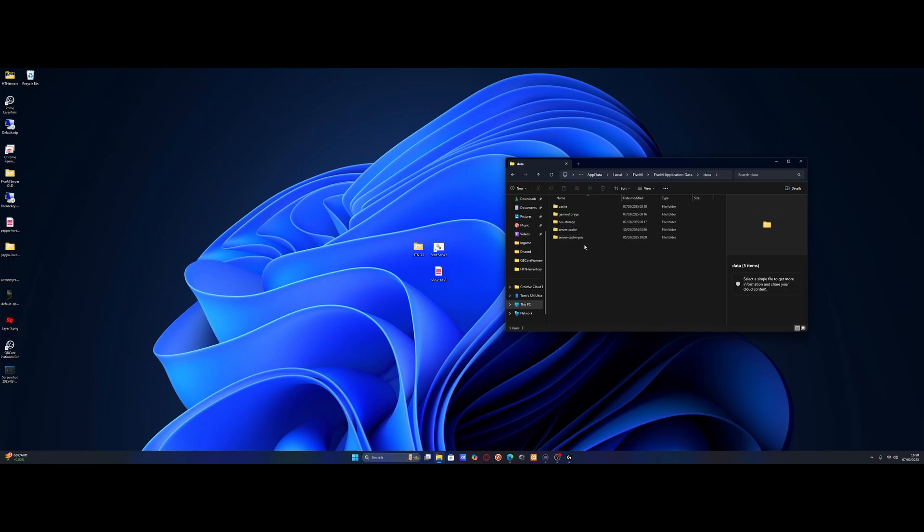From here you guys will see it's pretty self-explanatory. We have three cache folders. Control and left click cache, control and left click server cache, and control and left click server cache priv. Simply delete those folders. If you haven't cleared your cache in a long time or ever, that's actually going to be maybe over a couple of gigabytes, which obviously fills up your computer and it's going to be slowing down your game as it tries to load all this cache. It's going to cause quite a few issues, especially texture loss.